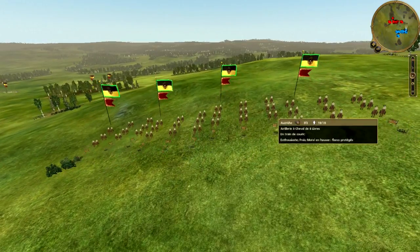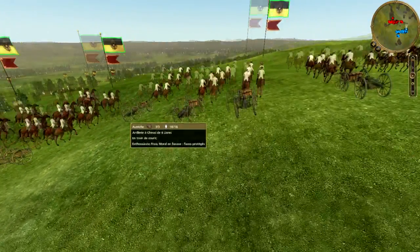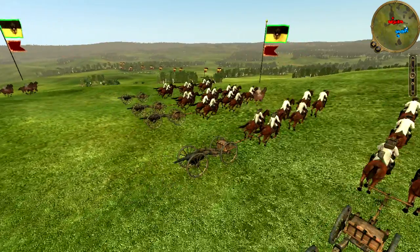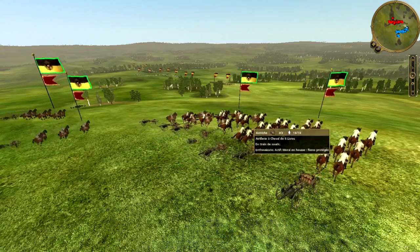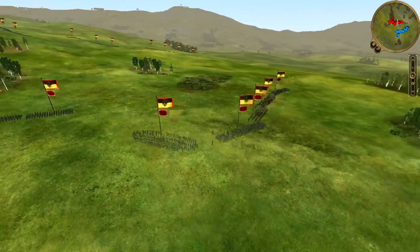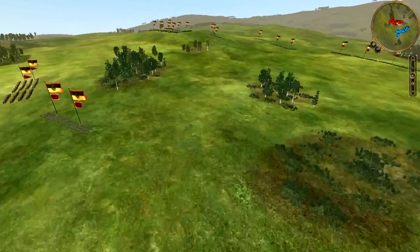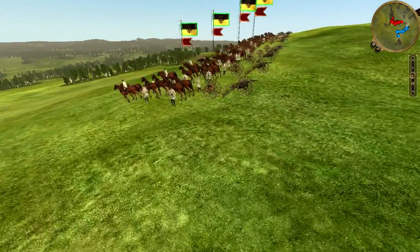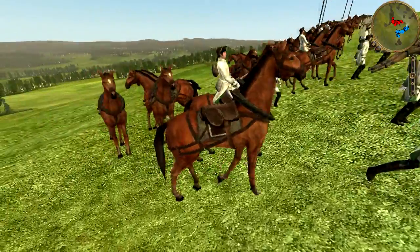Donc la game commence. D'entrée, je vais aller exploiter la magnifique petite colline qui se trouve sur mon flan droit et qui fait face à toute l'armée autrichienne. Je déploie ma cavalerie aussi dans la foulée pour protéger mes canons. Et voyant que mon adversaire n'a pas de canons, je me dis que je vais le forcer à attaquer. J'ai 4 batteries, je vais lui faire mal et je veux qu'il vienne à moi. Mon adversaire va immédiatement redéployer son armée face à mes canons et se préparer à monter la colline à l'assaut de mes pièces. Voyez la vue magnifique que mes artilleurs ont sur l'armée autrichienne en contrebas. J'ai l'avantage de la hauteur, mon adversaire ne pourra pas répliquer à mes tirs de canons.